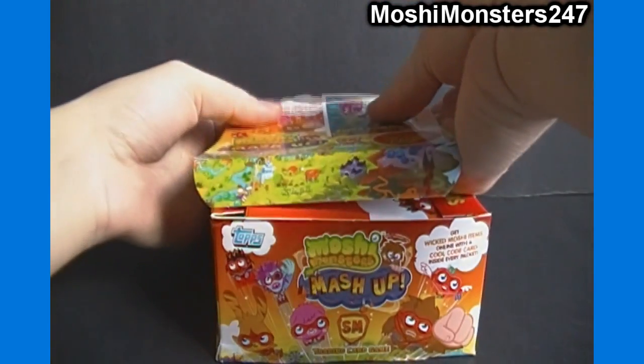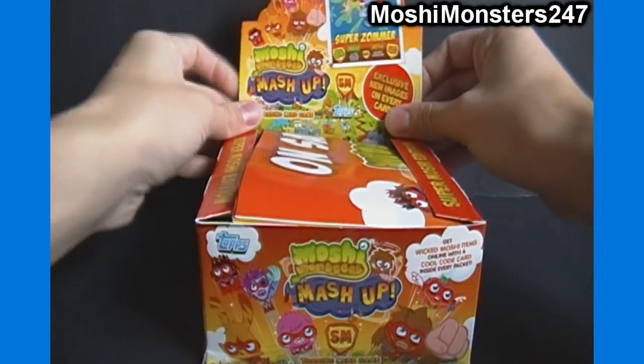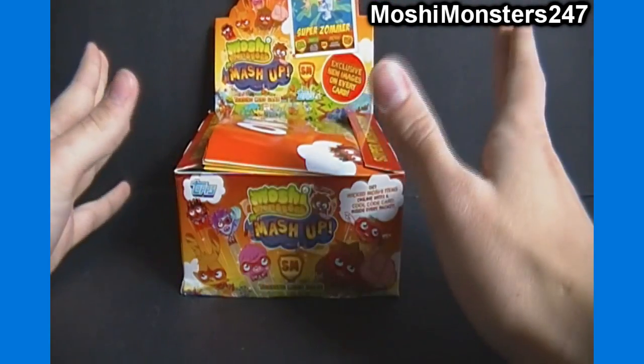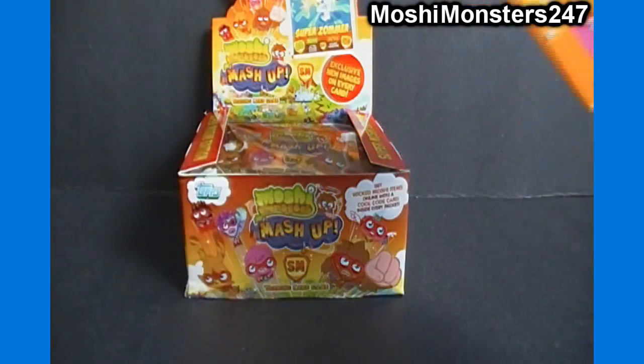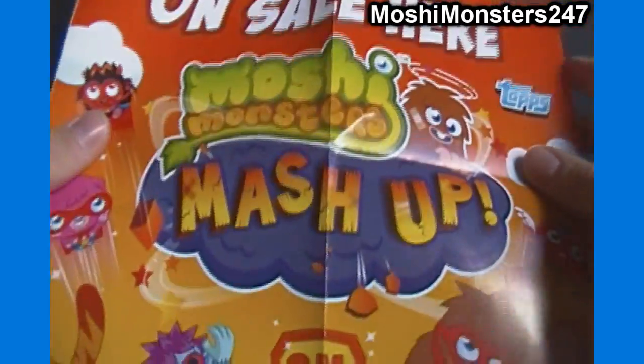I know I always say coming soon, coming soon, but I'll say it again. Singles and packs and boxes for Series 1 and Series 2 Moshi Monsters Mashup should soon be on toygainer.com. I have somebody helping out to make me the CSV files to get items on there, so that should help things along. No set timeline, but hopefully by the end of the month I'll have that stuff on there as well as a lot of other stuff.